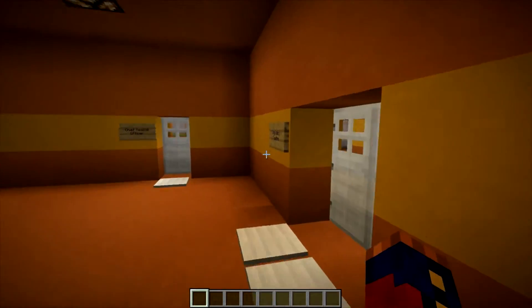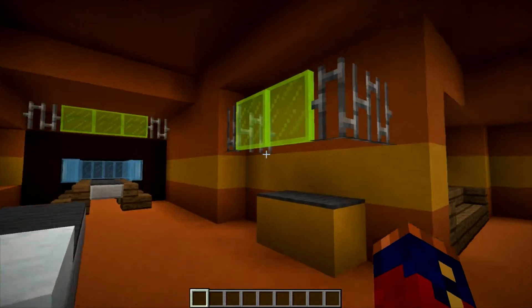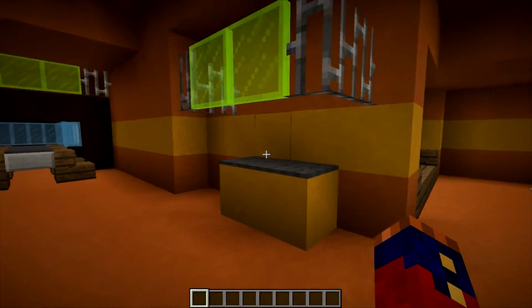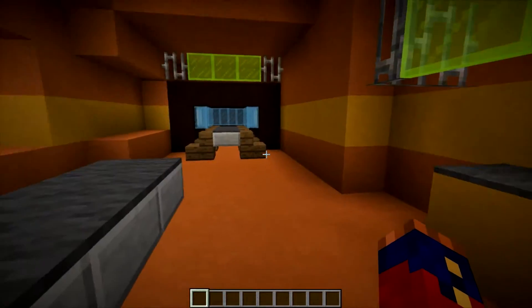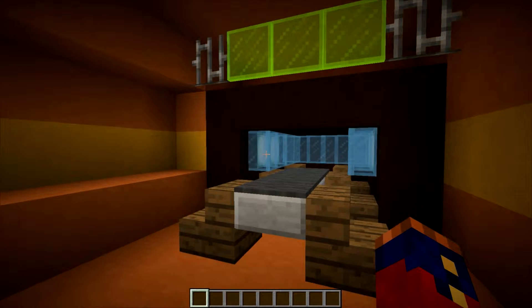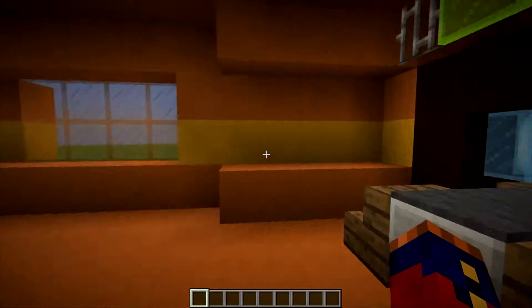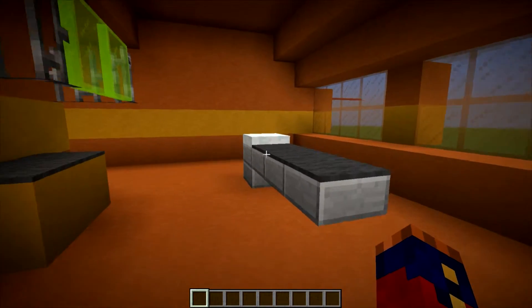There is an operation theater right in here. This operation room has a patient's bed as well as a console for the doctors and other medical staff, a spot for their tools, and a body scanner right here. This allows the medical staff to put a patient in here, scan them, find out what's wrong with them, and then immediately fix it over here on the operation table.